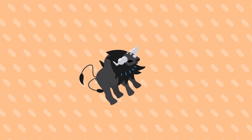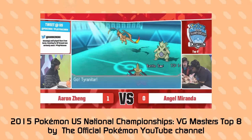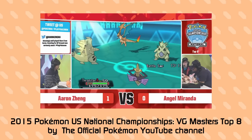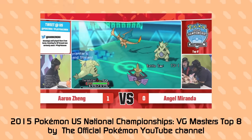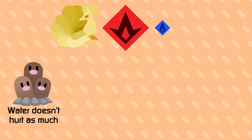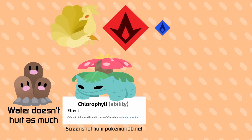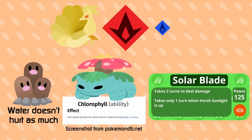What's important is that only one weather effect can be active at a time, so certain strategies can be shut down by changing the weather on them. Despite these weathers only affecting fire and water type moves, this makes a ripple effect towards the mons that are weak to these types. Additionally, there are some specific abilities that can get triggered in the weather, and specific moves that benefit when a certain weather is in play.